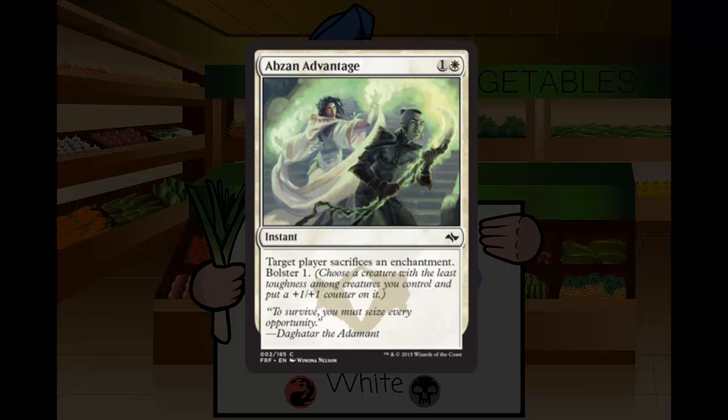I should talk about the grades: they're going to be elementary school letter grades, A through F. D's are going to be sideboard or bad cards. C and above are cards you're going to play — C's are probably cuttable in a lot of situations, and from there ratings differentiate based on how highly you'd take the card. F's you shouldn't take or play. So I'm giving Abzan Advantage a D minus — it seems like a pure sideboard card to me. The bolster one just doesn't do anything for me.